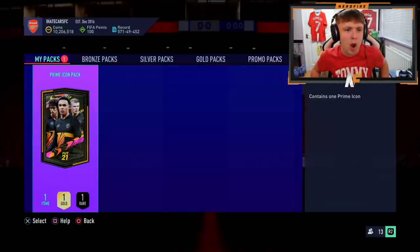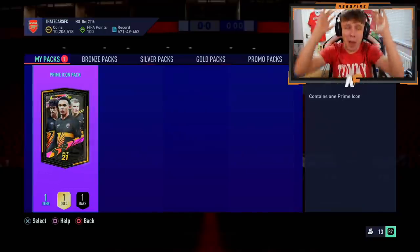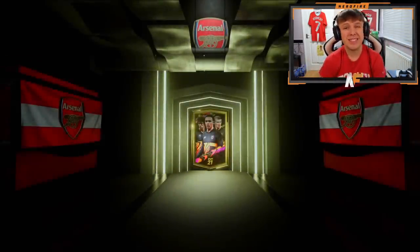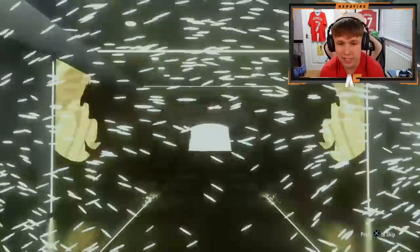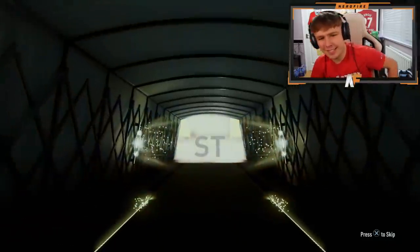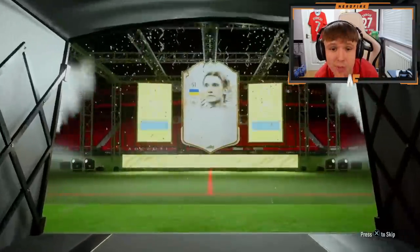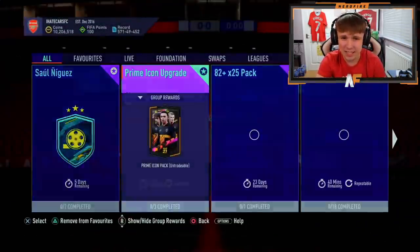Shout out to Lost Mafia, back again with another Prime Icon pack — this is his second. EA, home run, knock it out of the park. Last time we got Rijkaard, let's just improve on that at least. Oh no — he ain't using him. EA, he definitely isn't using him. Prime Shevchenko. Some people might like that card, but 88 pace — I think he's three-star skills. Not great.